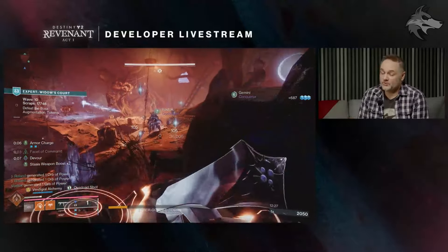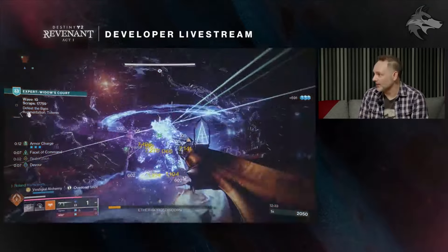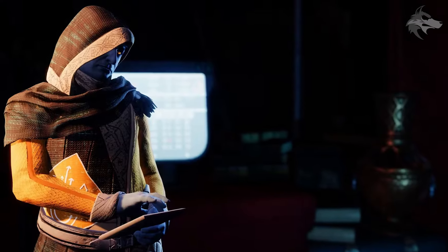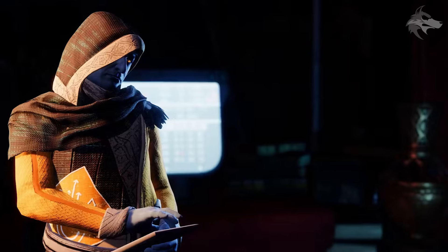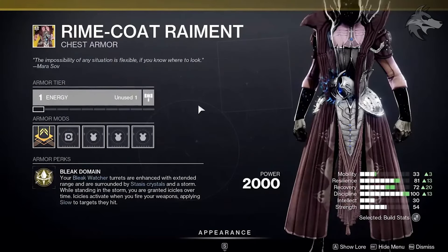We will also be getting new exotic armor for this episode, which is nice — there have been seasons without new exotic armor, so it's good to know we're getting these. They'll likely be focused at the Cryptarch, as has been the case since the Final Shape, so Raul will be the one to go to in order to pick these up. You can see them on screen here thanks to previews earlier in the week — feel free to pause and read the exotic perk descriptions.